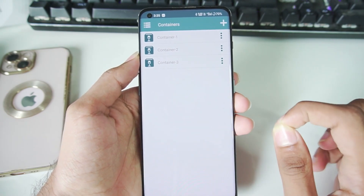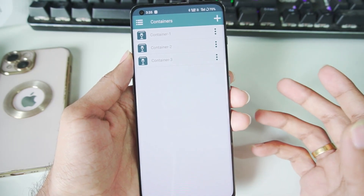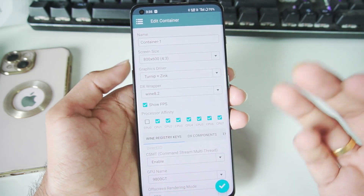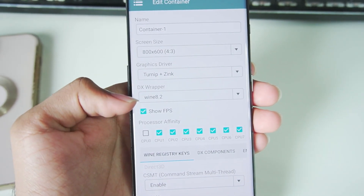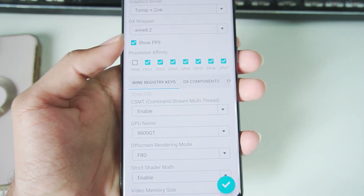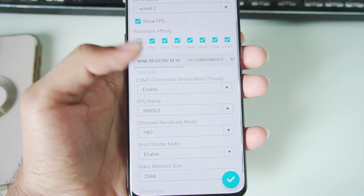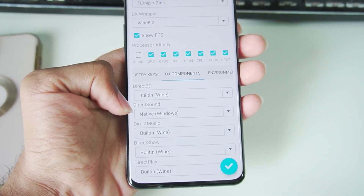Let me show you my container settings so you get an idea of what I'm working with. I'm using Turny Plus Zinc Driver, and the DX Wrapper is Wine 8.2. Seven of the eight cores have been enabled. The GPU name is 9800GT. Scrolling down, video memory size is 2 GB — and those are the settings I'm using. In terms of DX components, direct sound is set to native Windows.